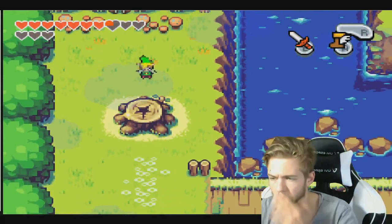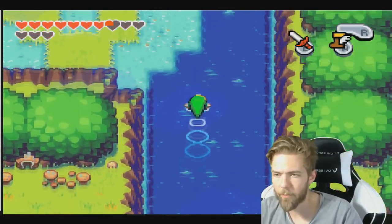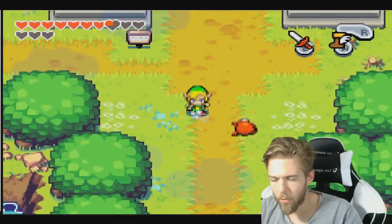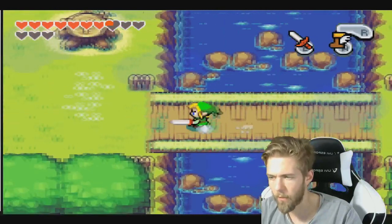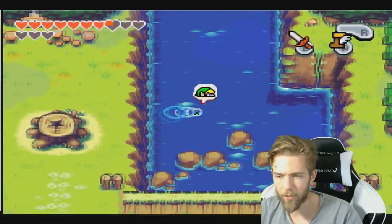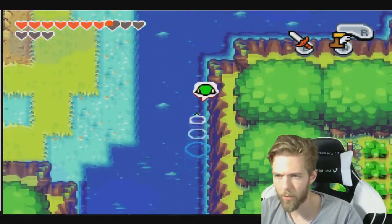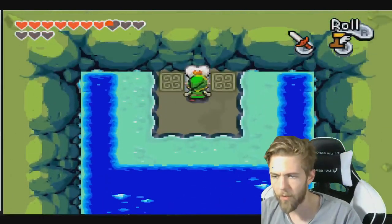And we can still — no no no, I don't want to transform. Screwed up. We have to go all the way back. We need to be small for our next thingy. Jump and jump into the water to be able to go up. This is how we get back — we need to go even further up into this cave, right over here, and grab another heart piece.